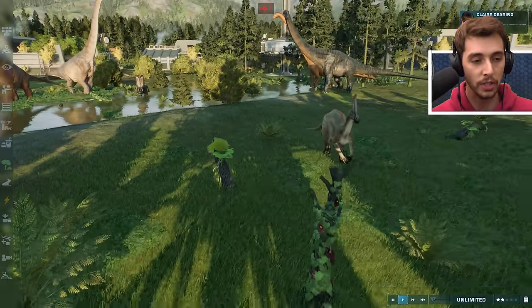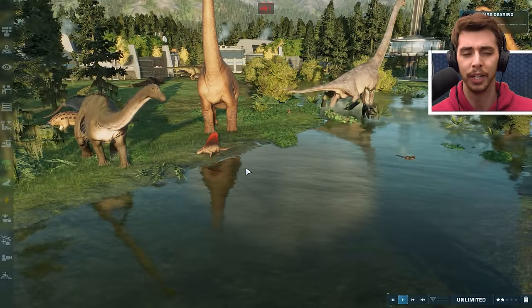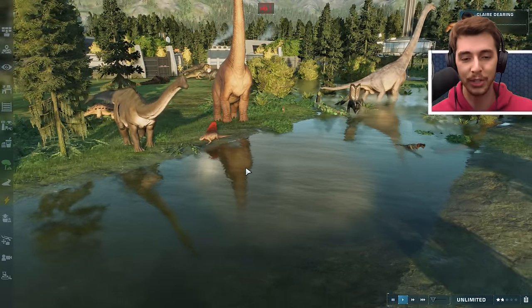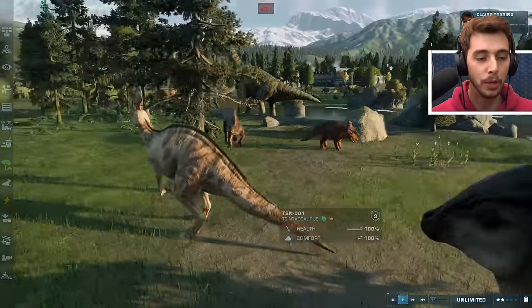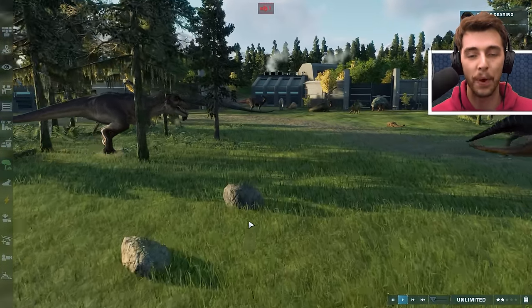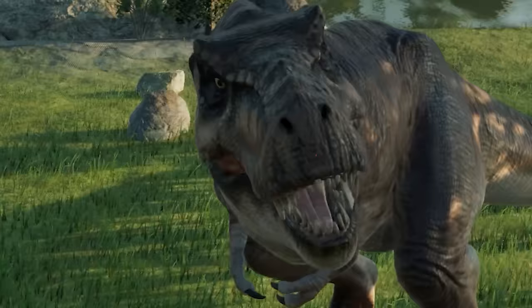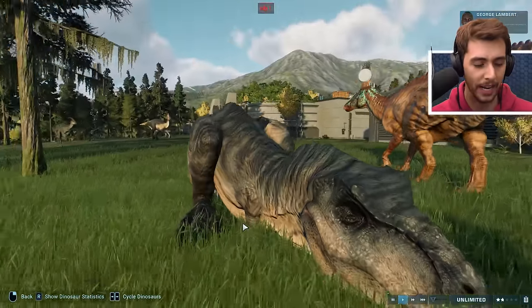What was interesting was that certain dinosaurs had multiple skins that I didn't think would have. Scorpius Rex - there's actually three Scorpius Rexes in here. Brachiosaurus got the Jurassic Park 3 skin. And all of a sudden the fog descends upon the pack. There should be Big E.T. - there's Big E.T.!